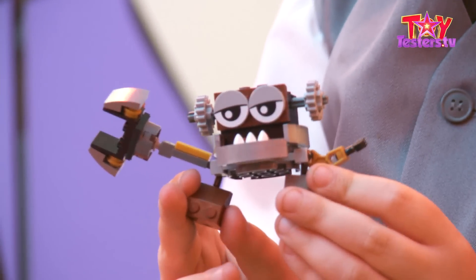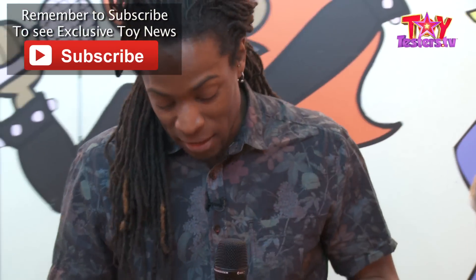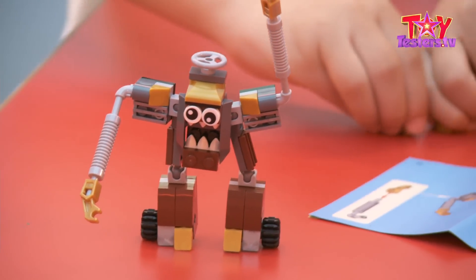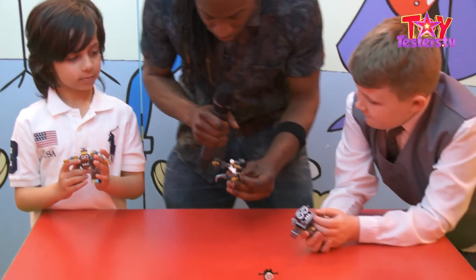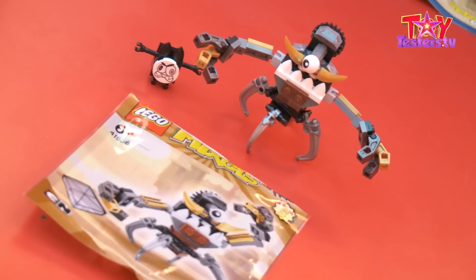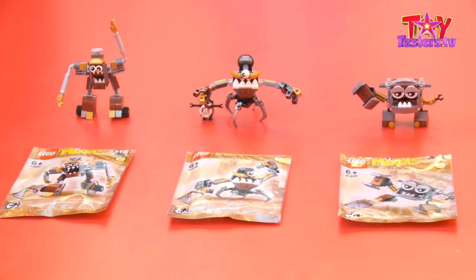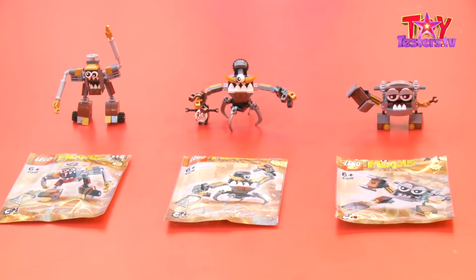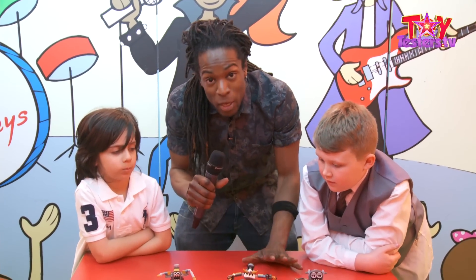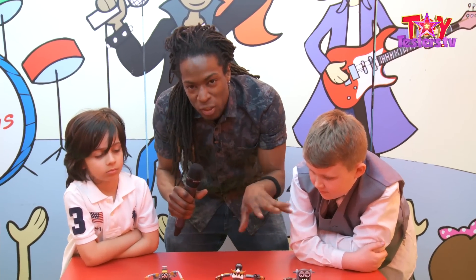Let's have a look at them. Anakin, who have you got there? I've got Camso. And Jason, who have you got? I have Jinky. Now let's have a look at my one — this here is Gox. What are we thinking of the Clinkers tribe as a whole, guys? Pretty cool. I really like it because it's Lego and it's cool. They are very, very cool. Now, what we haven't had the chance to do is build a Max, because this Clinkers tribe — you can actually put them together and do a Max. Check the Toytesters.tv YouTube channel shortly and we'll build this all together in a Max.